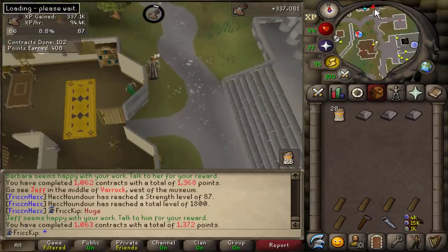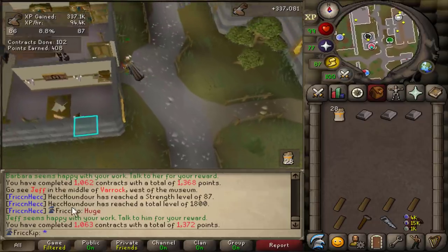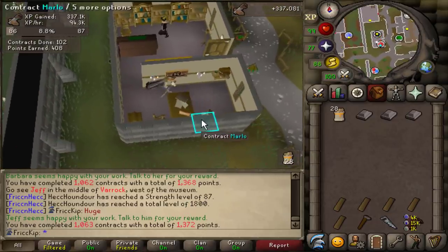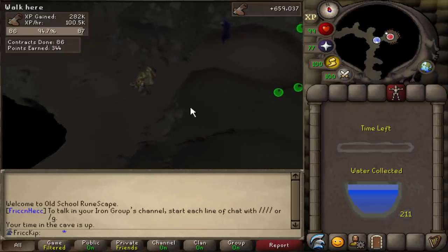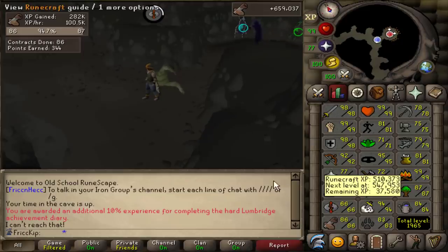Right before the League started, I was doing a bit of Slayer and got a greater demon task. What Spook is doing now is also Slayer, going for a greater demon task so we can go to Zamorak together after I get 99 con. I kind of regret not doing Tears of Guthix every week while the League was going on, but better to get back into it sooner than later. That's 14k XP — yeah, that would've added up quite a bit.